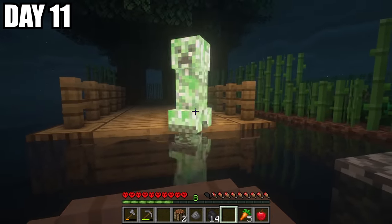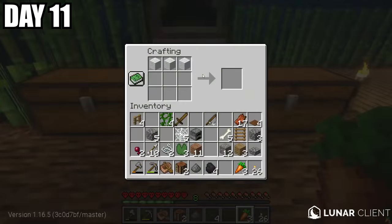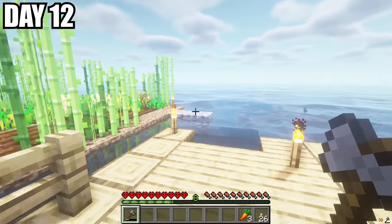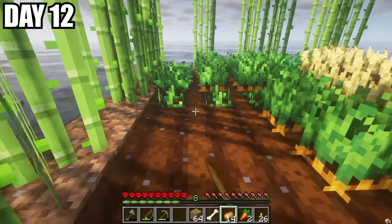We got greeted by a creeper and almost died. We didn't want to risk anything, so I went ahead and placed torches around. I then made both of us some beds and went to sleep. In the morning when I woke up, I realized that a lot of my farms had seemed to be griefed, and I was even missing one of my chests. Where did Peter go, and why would he do this to me?